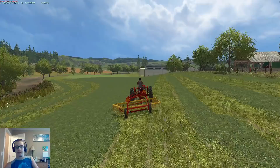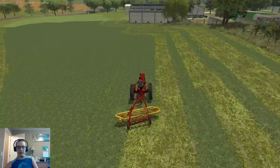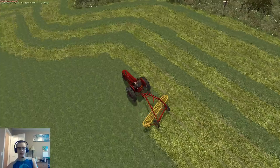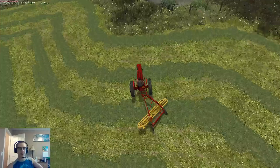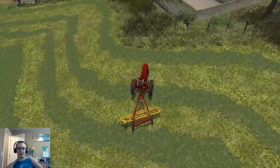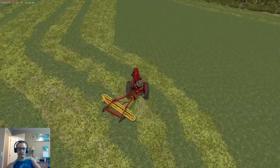I did miss some spots with the sickle mower — kind of hard not to sometimes. It happens in real life too, where maybe the ground was a little lower in that spot so the sickle bar hit the ground and bounced up, or hits a rock and bounces, and then you've got an 18-foot strip of grass still standing. But oh well, it happens.